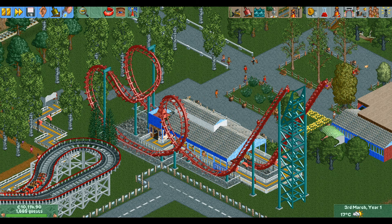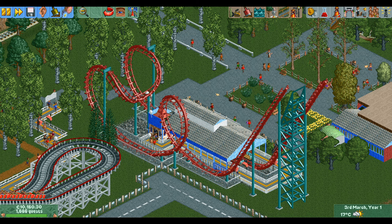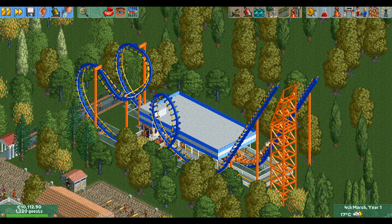Reverse incline is an interesting operating mode — it spawned the classic boomerang design, one of the most famous roller coaster designs in the world, and it's also a decent pre-built in the game. However, launched mode is superior in almost every way. Both modes only allow a single train on the track at the same time, but launched mode skips the slow chain lift part of the ride, meaning the ride time is shorter, giving a higher throughput. It is also cheaper as you don't have to build the chain lift.